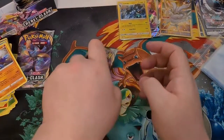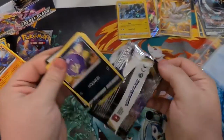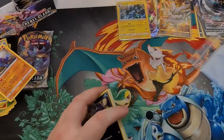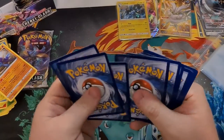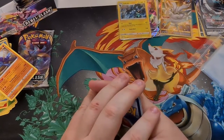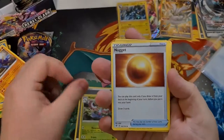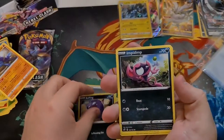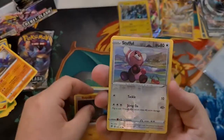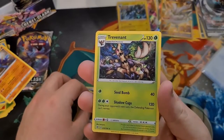Down to our last two packs, guys. We're going to pull something big — I can feel it. Code card for everyone — one, two, three, four. With the Steel type. Falinks, Masquerain, Big Gold Nugget, Koffing, Impidimp, Shinx, Sandygast, Rolycoly. Reverse — little Stufful bear. Final card — Trevenant, Regular Rare.